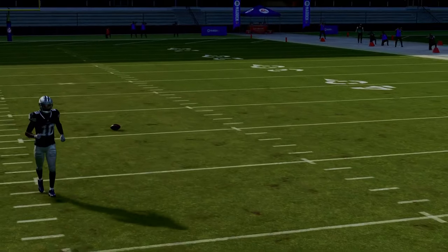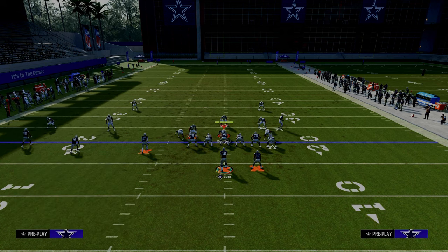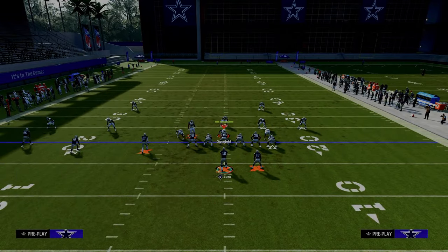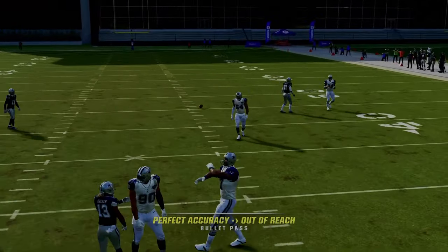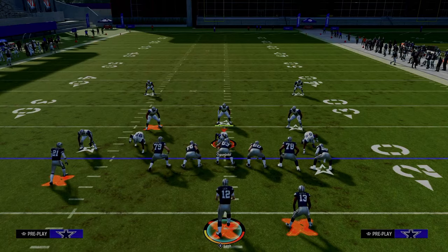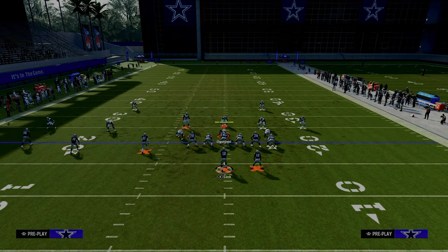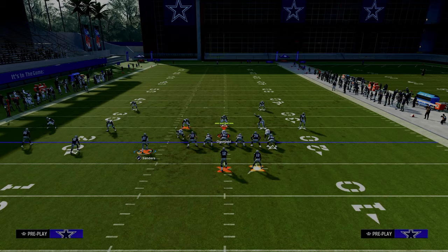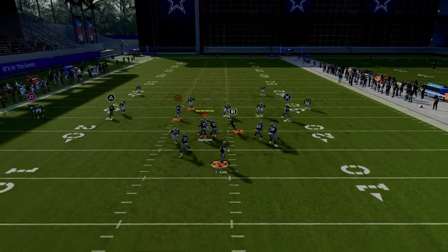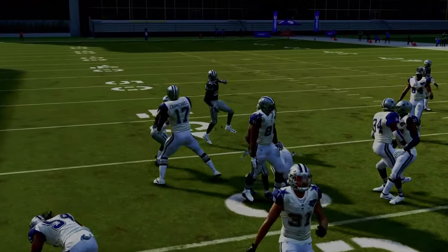Just put the running back on this little in route or option route. A lot of people will do something like Cover Two with a vertical hook. The vertical hook will match that number two receiver, and if he matches that number two receiver, now there's nobody to guard the running back. One juke and you can add 15 to 20 yards against this play.